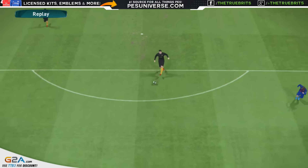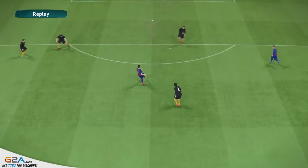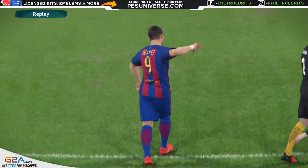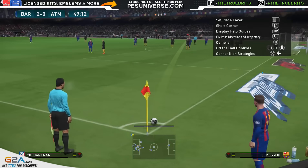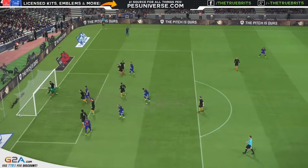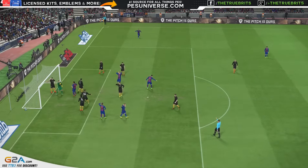Here's another decent save — this probably would have gone in last year using that curl, but it's a comfortable stop. It just goes to show you that if you abuse curling shots, it isn't going to go in 95% of the time now. And there's another decent save — a comfortable one as he tips it over the bar.